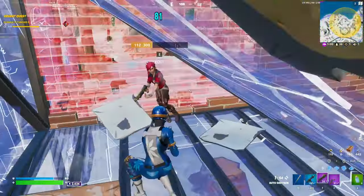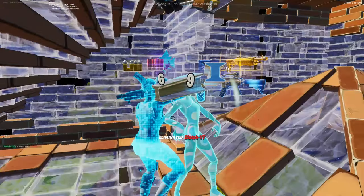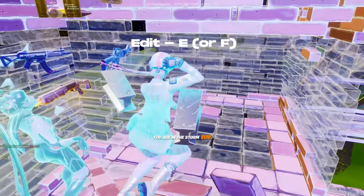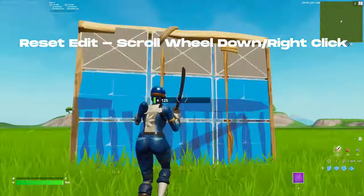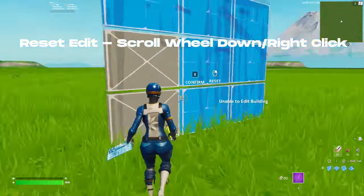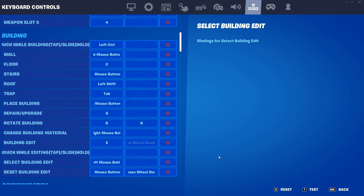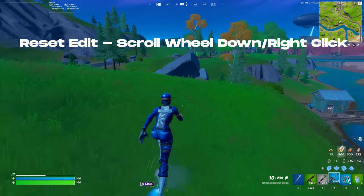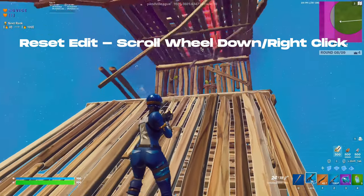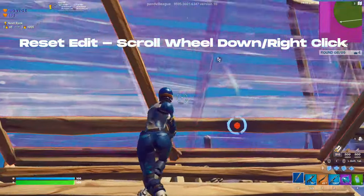For our edit key, we want it within one key of our movement keys — WASD — so we can hit it with as little finger movement as possible. I suggest the E button, though many people also use F. For resetting builds, we use scroll wheel reset, which lets you reset your builds instantly using the scroll wheel. To bind this, go into settings and set mouse wheel down for both building edit and reset building edit — it's mandatory to have scroll wheel down on both for this to work. We also still need to reset builds normally, so bind right mouse button to reset building edit as well, which is important for resetting and choosing a different edit without fully resetting the wall.